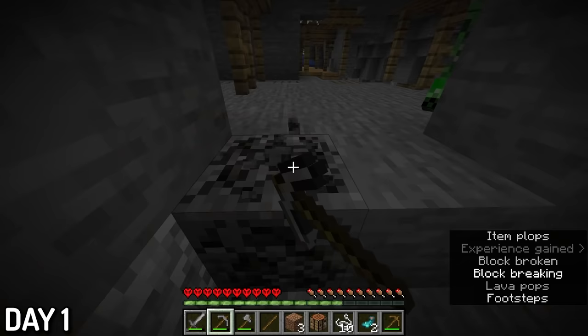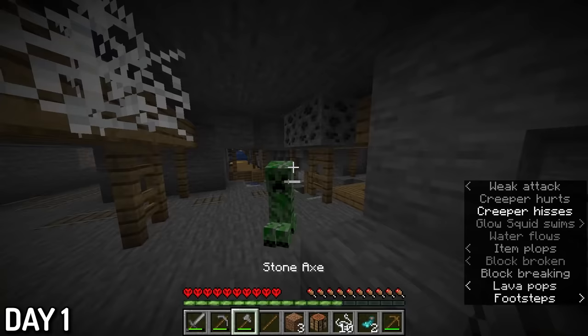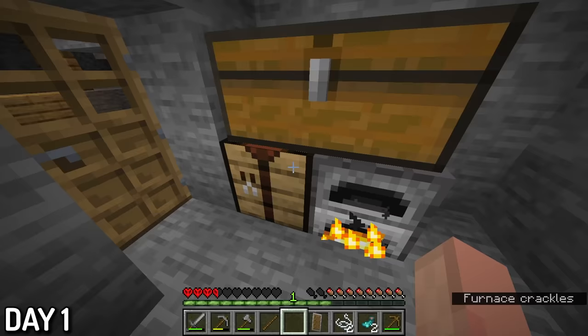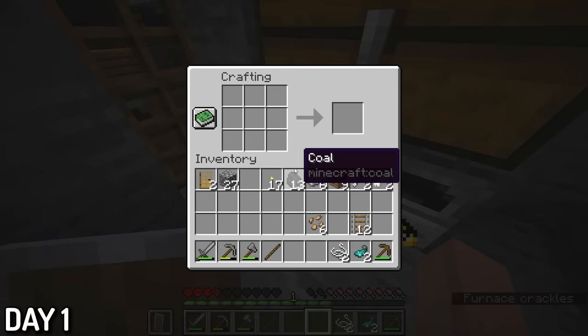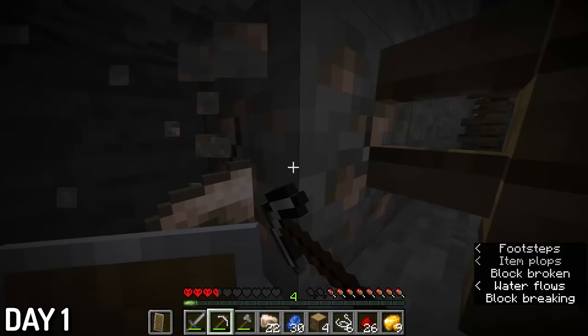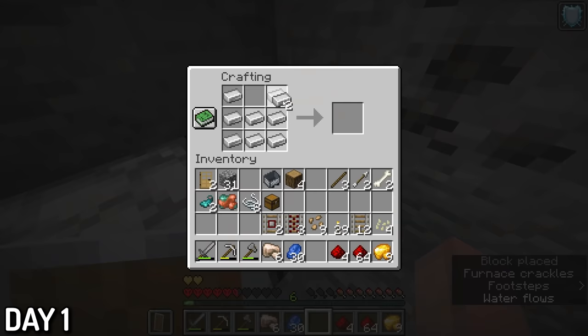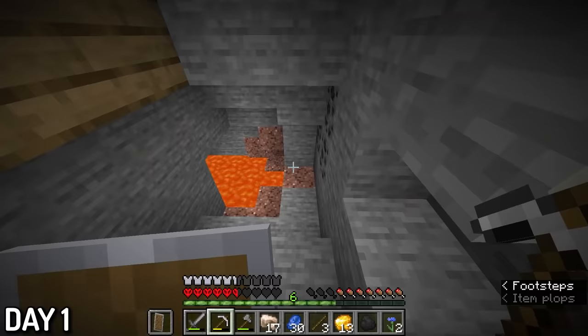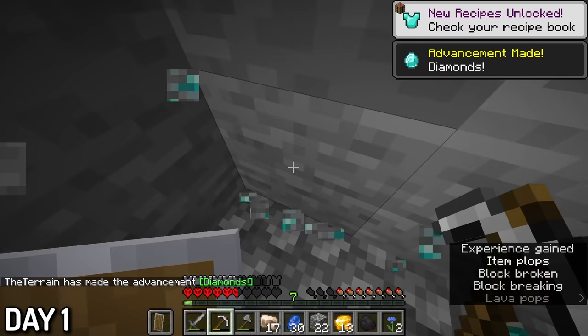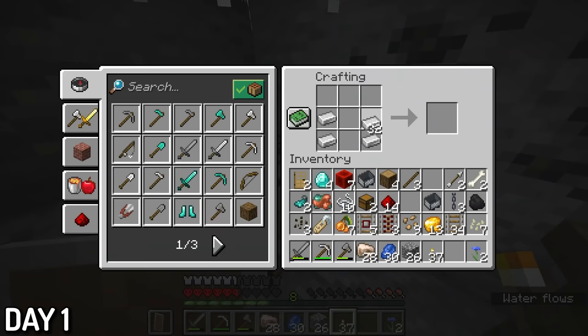Since mobs were going to be spawning every single second, I really wanted to set up a mini base as soon as possible. I dug into a wall of the mineshaft, set up a door, and we got a mini starter hole. For the rest of the day, I kept exploring the mineshaft and taking all of its ores, mainly iron — like a lot of iron. And while exploring, I managed to find my first diamonds. It was only a four-vein, but that was still enough for a shiny diamond pickaxe.